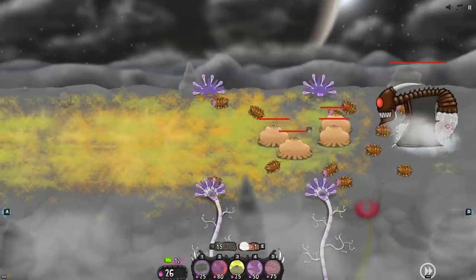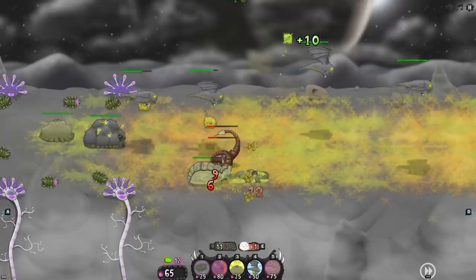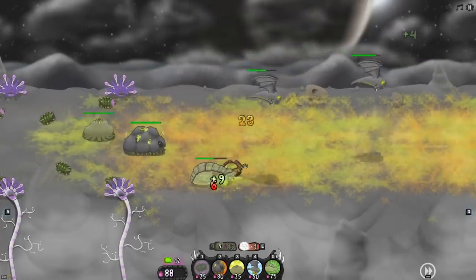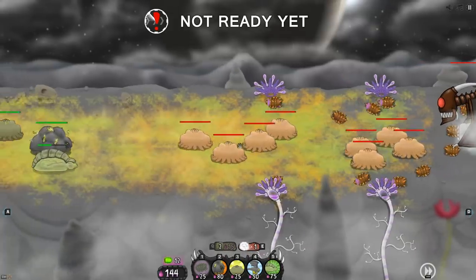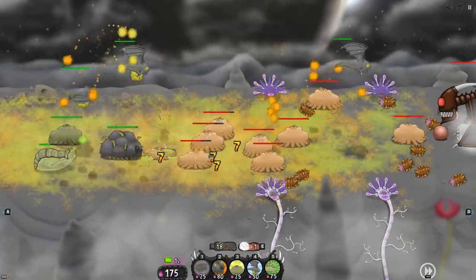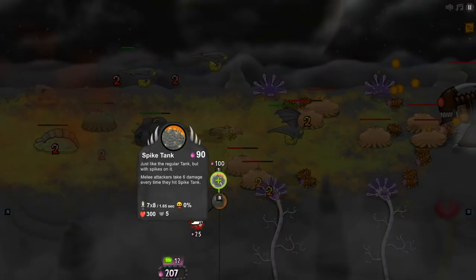I'm gonna have to save up for tanks because they're crushing everything out here. The goop boys — come on! All of our land units are getting destroyed. If we had pushed more frontline units I think we would have been fine. Any aircraft defense they have is out-of-this-world good. We've got to be ready — boom! Now we can upgrade our tanks to super spike tanks — melee attackers take six damage.